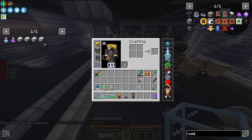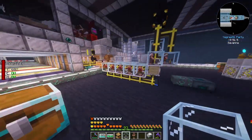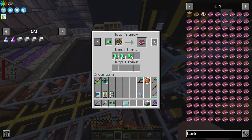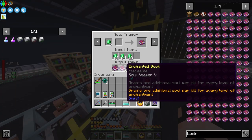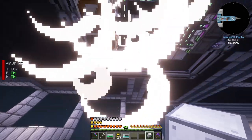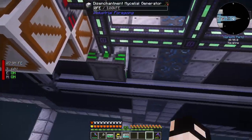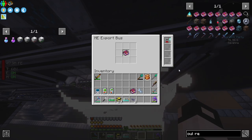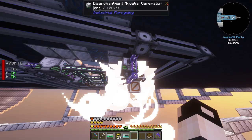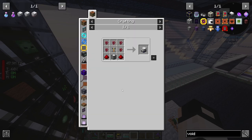Next up is the disenchantment mycelial generator. I place a librarian villager and an elector, set up to reprobe five books for emeralds. I place the disenchantment mycelial generator, set up a solar reaper, and add an output filtered with books. We can remove that from the list - nice!